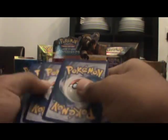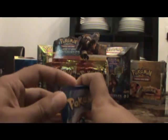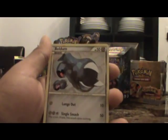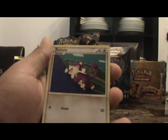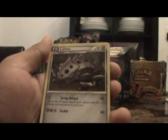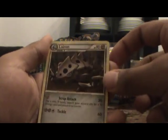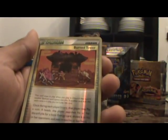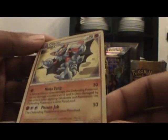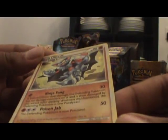Next pack — sorry guys, I opened that one off camera. So we have a Sneasel, Stunky, Beldum, Rattata, Oddish, Flower Shop Lady, Team Rocket's Trickery, Clefairy, Burned Tower, and a Gliscor. Nice — a Holo Gliscor. This is a rare. That card is actually pretty cool.